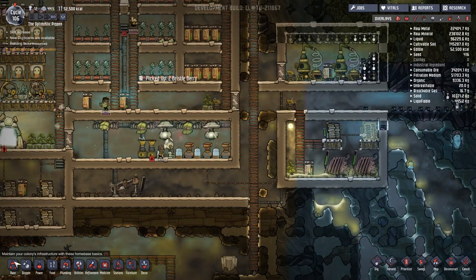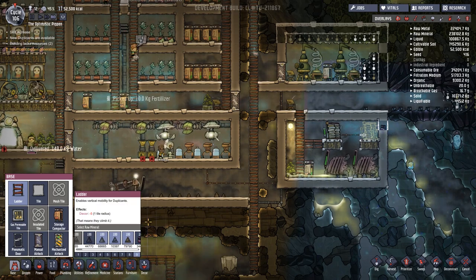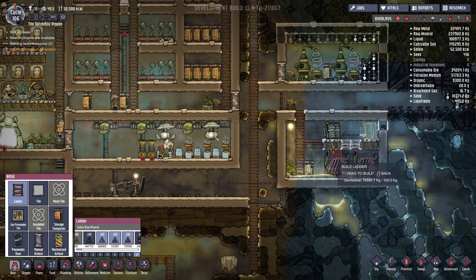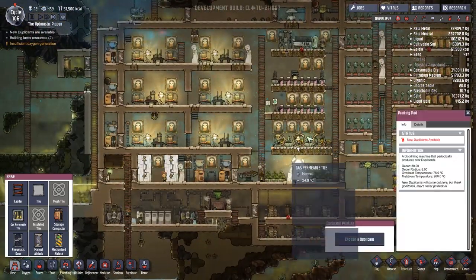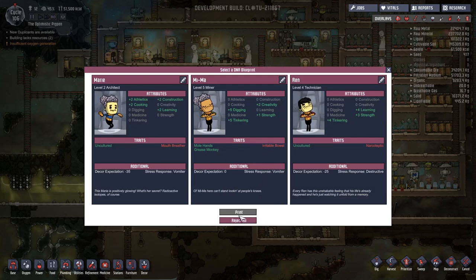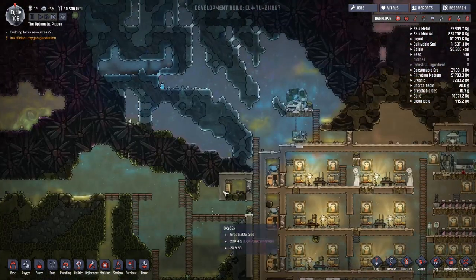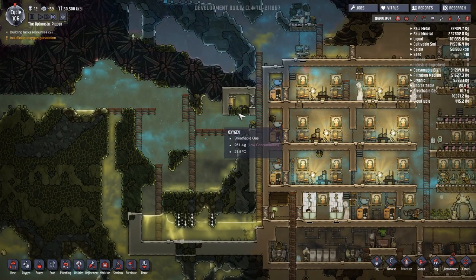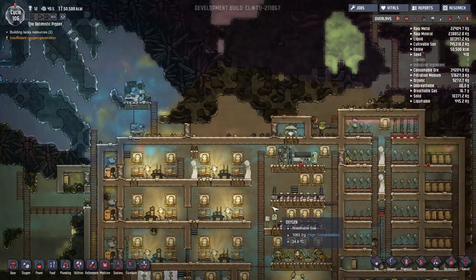Let's start setting everything to sandstone again because we've been dealing with just granite for a little while now — and that is not what I'm allowed. Do we want an extra duplicate? Not quite yet — we want to deal with all this space first, maybe think about where we're going to move the hatch to, and then we'll think about expanding out our duplicate numbers.